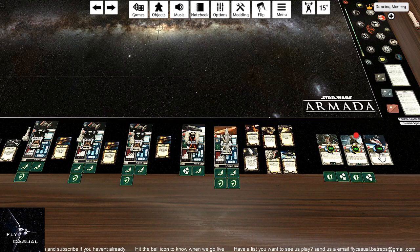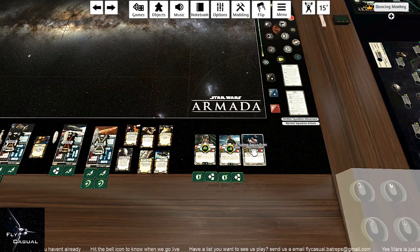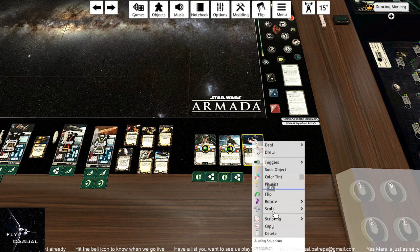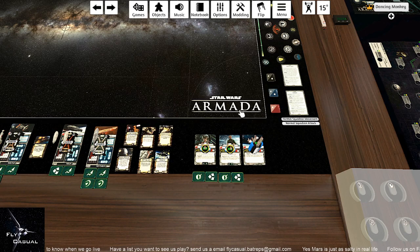If you have multiple of the same squadron - say ten A-Wing squadrons - click into the Description field and write 'spawn 10', and there they all are: ten A-Wings. You can just leave them in the pile until you're ready to deploy them, or separate them in the meantime.